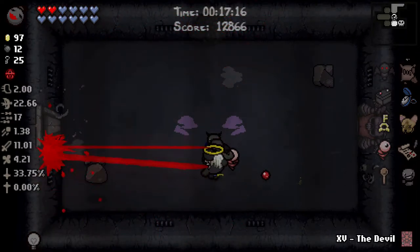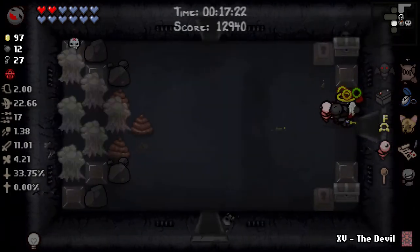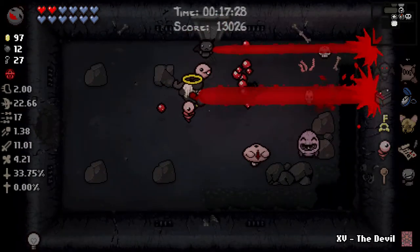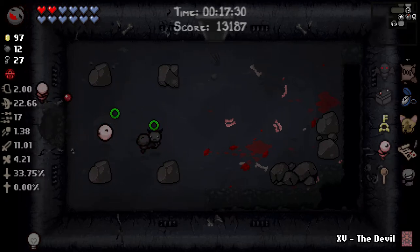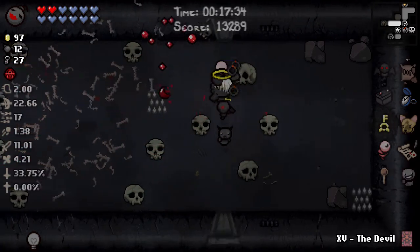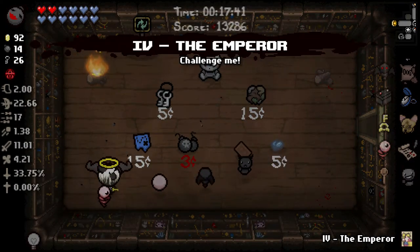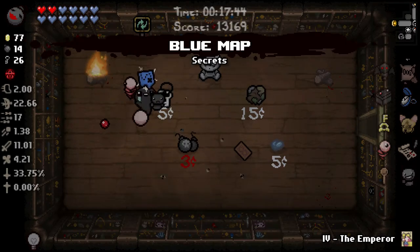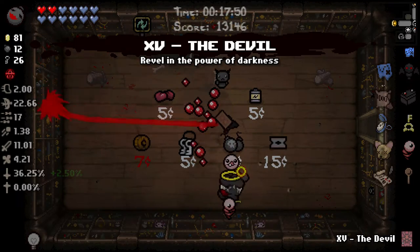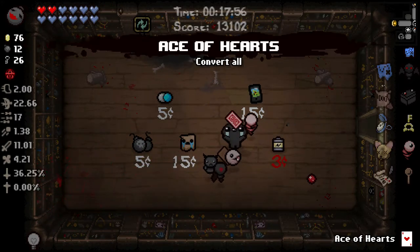We need the shop first - can't go fight the boss until we get the shop. Daemon's Tail's very good. Could have done Death's List there but it's not worth it. Looking for a teleportation card - the Moon, Stars, Fool card, nothing. That is unfortunate. I'll just buy some bombs.